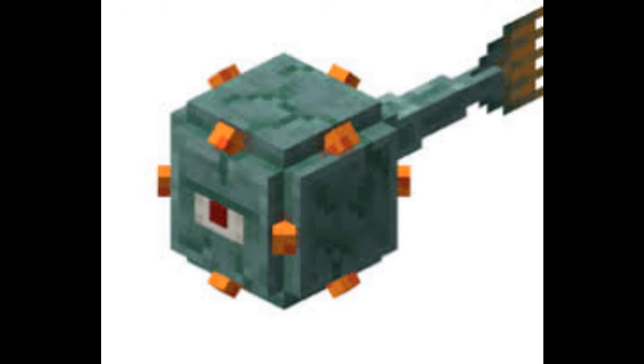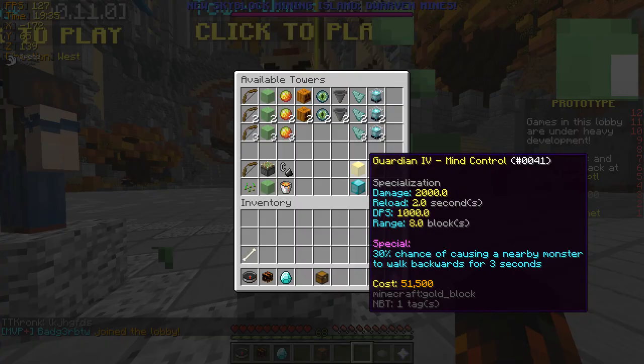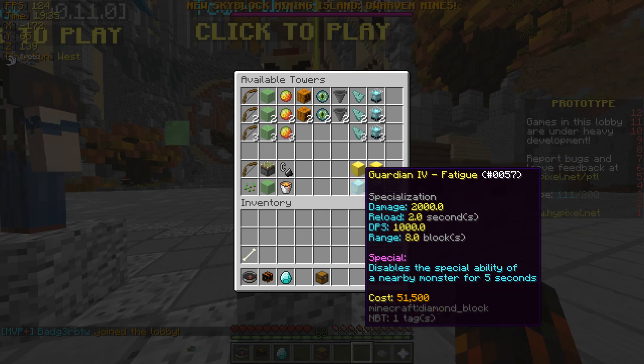The Guardian is B-class. It is an area of effect tower which shoots in a line. The Mind Control class has a chance to make mobs walk the other way for a couple seconds, and is very strong on maps such as Imperial and Battle Hold. The Fatigue class is not as good and is very situational — it disables the special effect of nearby mobs. This is useful against high priests and creepers.